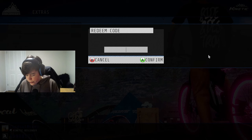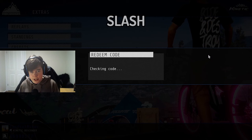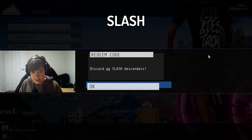This next one is for a free bike — I'm not kidding. All you want to do is enter the code 'slash'. This is going to give you the Discord bike. This bike is pretty cool and here it is right here.